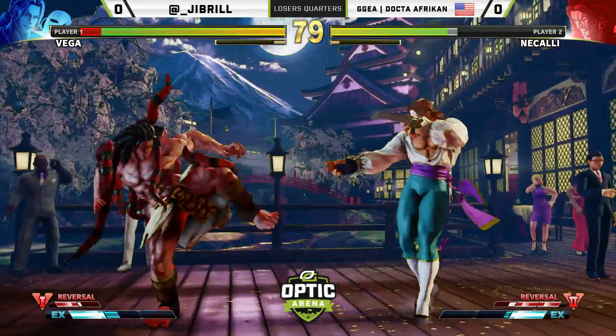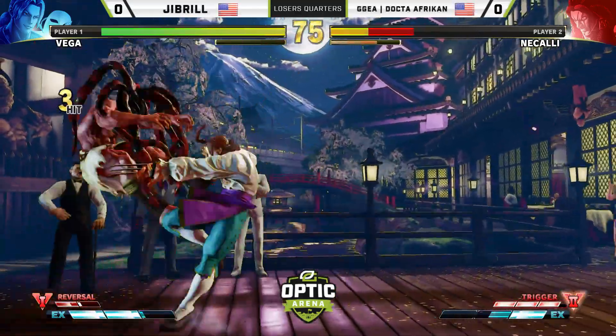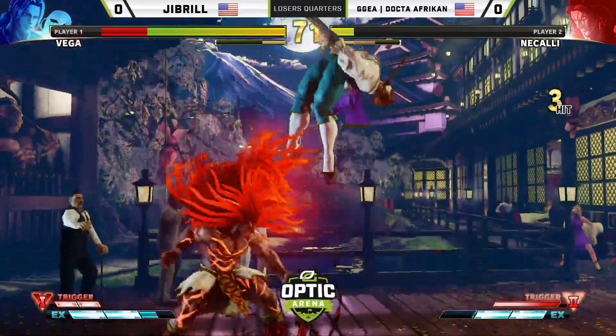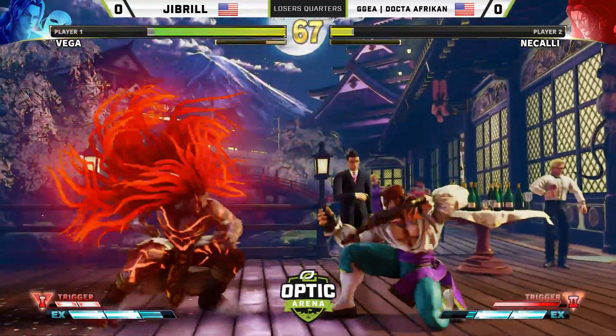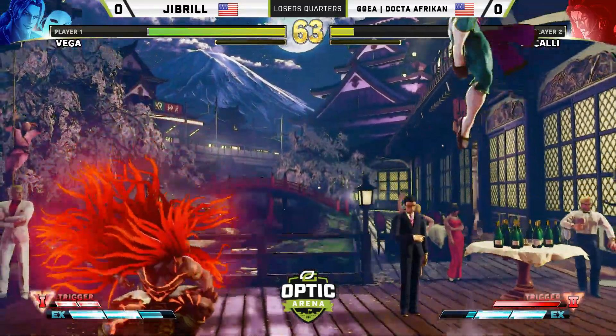Doctor is traditionally not a big jumper — really, really favors his game on the ground. But that was an insane jump in. Huge damage from Vega there. He opts for the setup again. That crush counter scaling off of V-Trigger means that going for the setup is often better than going for the damage.